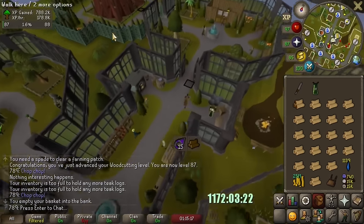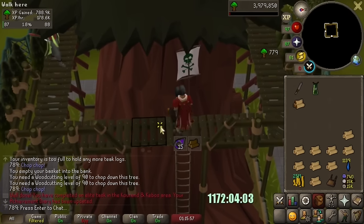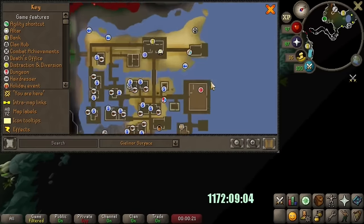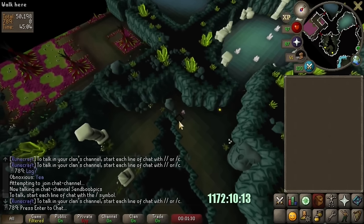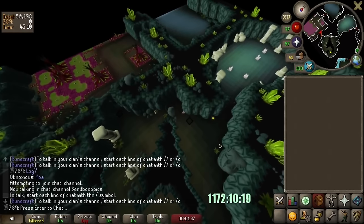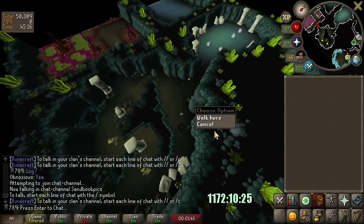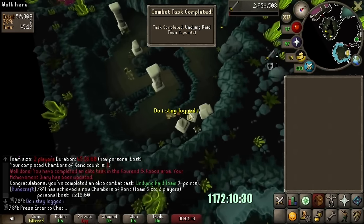I then made my way to my Redwood Farming Patch and happily chopped 1 Redwood for the Diary. I also needed a Chambers kill, so I found someone doing solos and logged out until they nearly completed the raid. And raid complete — that's another Diary Step out of the way.